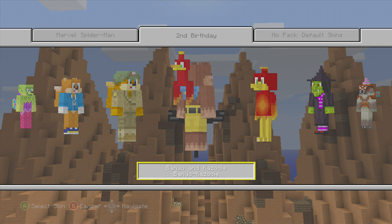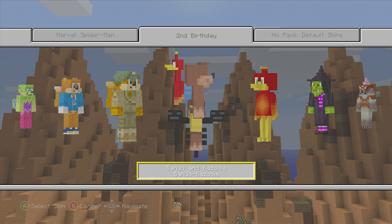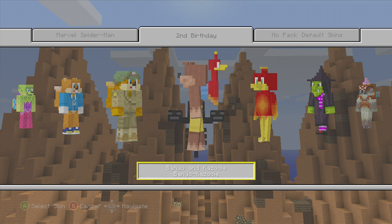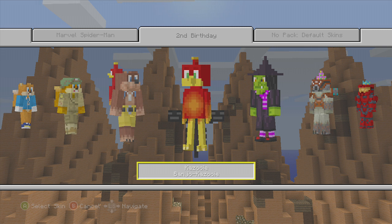Banjo and Kazooie from Banjo-Kazooie. They had Banjo by himself before, but now they have Kazooie with him — she's in a backpack, that's a pretty cool skin. And of course we have Kazooie now; we've been waiting for a while for Kazooie, so here we have Kazooie.